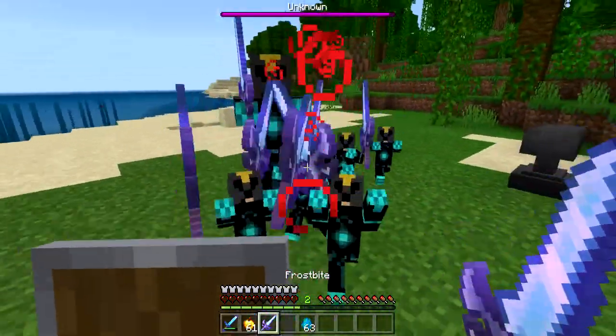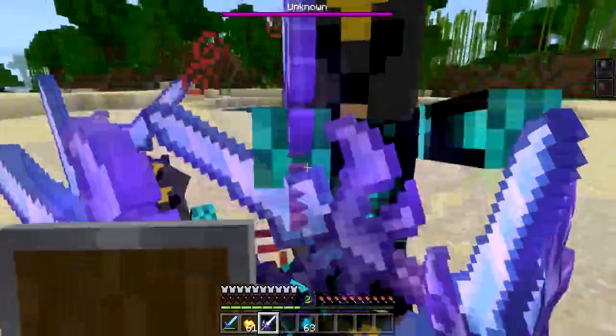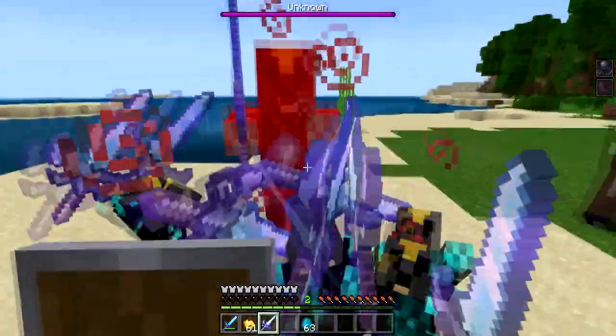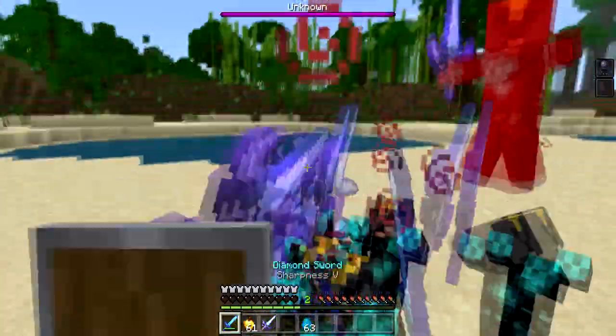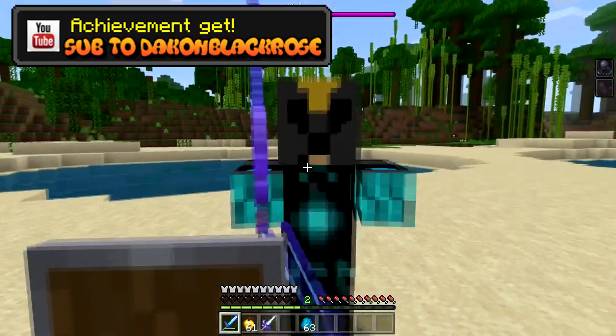He also drops the Frostbite Sword, which is insane — giving you wither effect and slowness. These guys are super powerful. Also, if you ever encounter another Ice Warrior and you have the Frostbite Sword on you, it actually heals him. So be very careful. Make sure you have tons of stuff and be aware that this dude is something you do not want to mess around with.